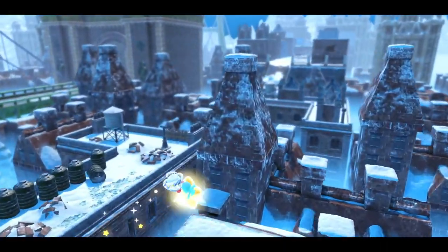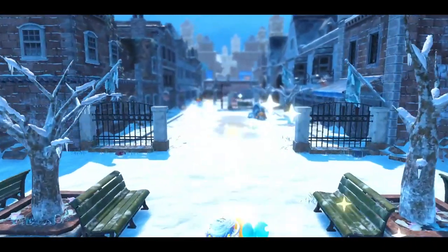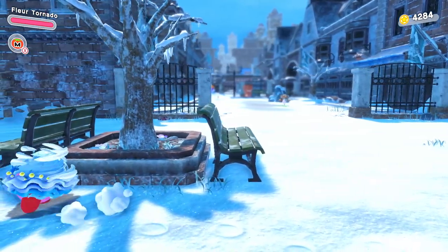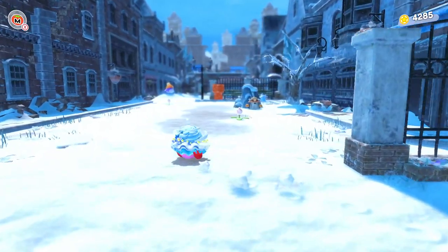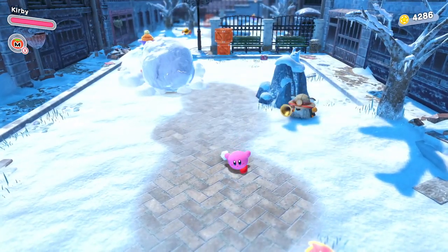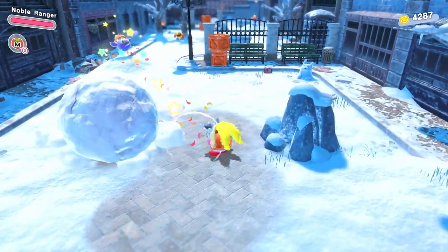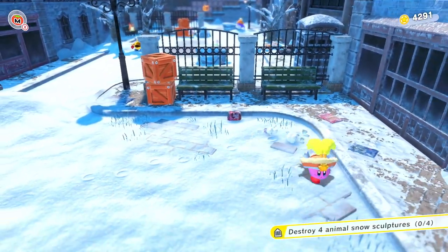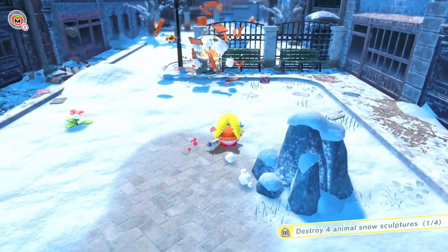We're running around on the rooftops of these old snowed-over buildings, some of which have fallen apart. We currently have the Tornado ability, which we upgraded in the last episode. I do see this guy — I probably want whatever ability they're going to give me. What's with the snowballs? Is there a snowball ability? I got rid of you. Oh, this little snowman guy. Destroy four animal snow sculptures — one out of four. So I'll have to look around for more of those.